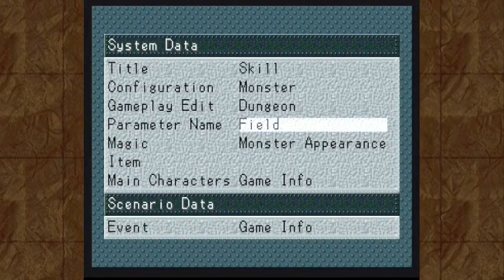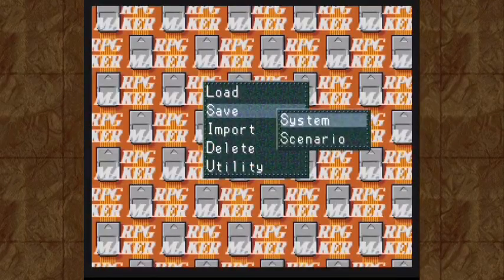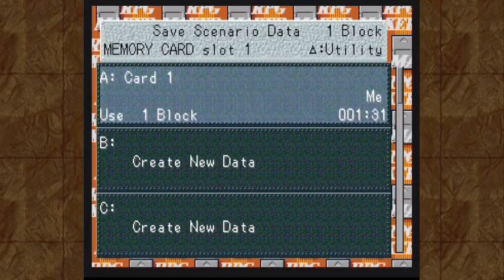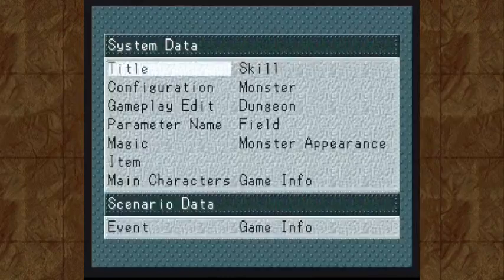Hello everyone! Welcome back to this game that I'm making. We're about to create our first — and probably only — world map, since we're not going to create a very big game. Before I do, it occurs to me that I have not saved at all. It is super duper important that you save often when creating an RPG, because it takes quite a while to make a game. Some RPG Maker games have had hundreds of hours put into them. So, now that we've saved, let's go ahead and create our world map.